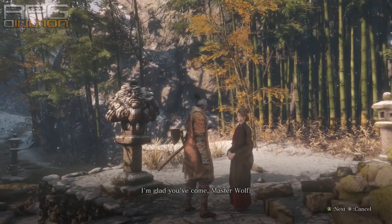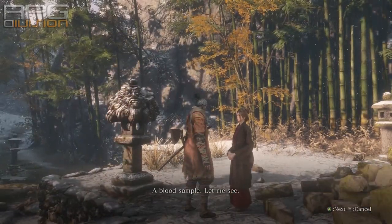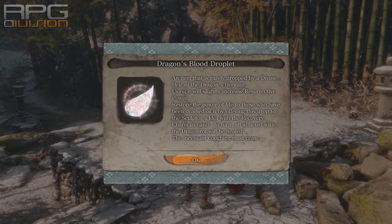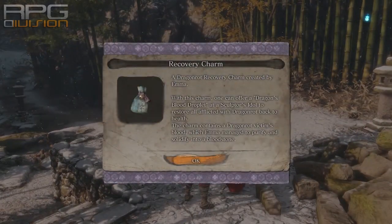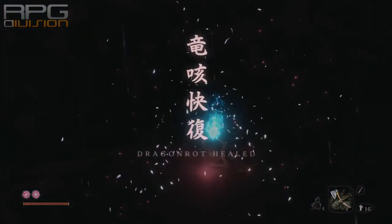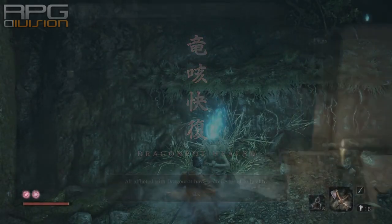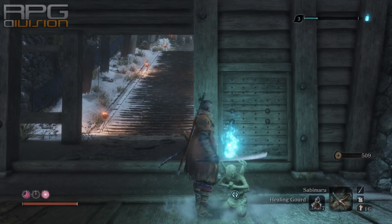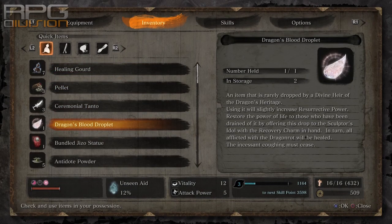When rot occurs for the first time, you need to talk to Emma the physician at the Dilapidated Temple. She will ask for a blood sample of afflicted victims. Talk to any afflicted NPC — it doesn't matter which one — and ask for a blood sample. Get back to Emma and give it to her. Continue playing and very soon afterwards talk to Emma again. She will provide a charm and blood, which cures rot, but only that one time, and enables the dragon rot restoration option.